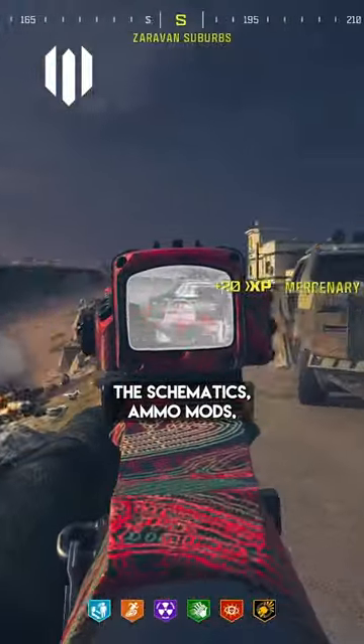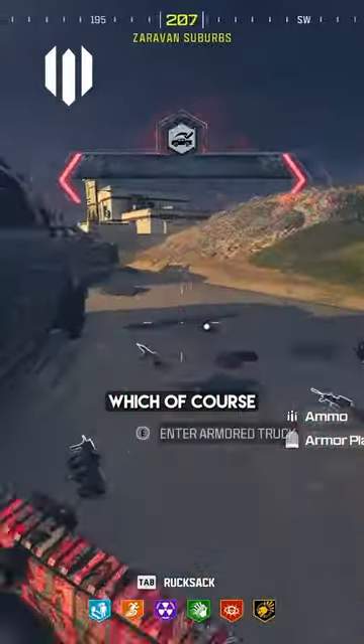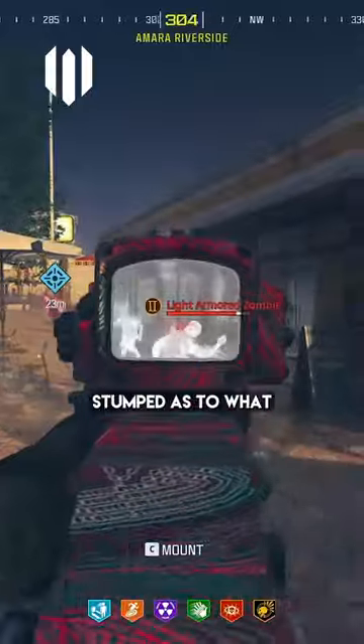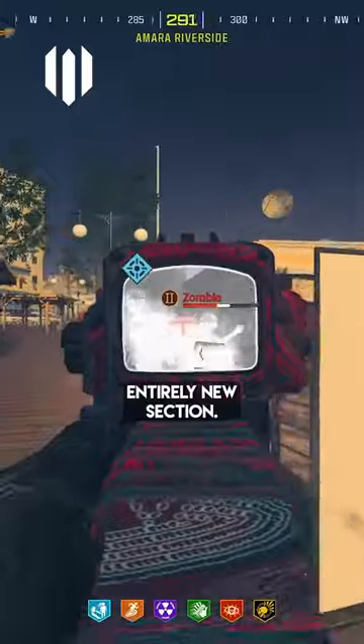In the menu at the moment we have the perk schematics, ammo mods, wonder weapons, and ethereum — which of course includes the crystals and the tools — so I'm a little bit stumped as to what they could add into that list that might be an entirely new section.